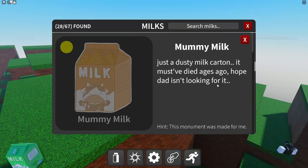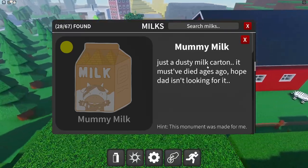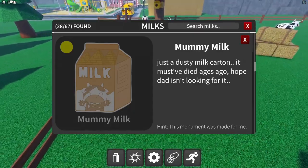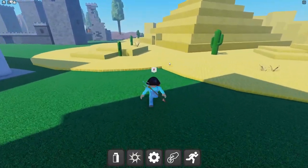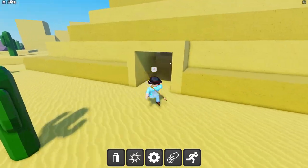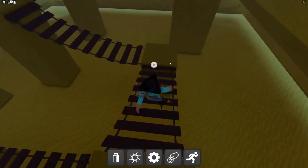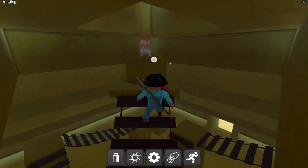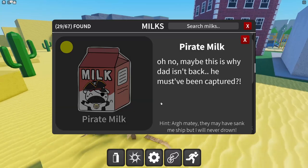The mummy milk — 'just a dusty milk carton, it must have died ages ago.' The hint says 'this monument was made for me.' We haven't even gotten to the extreme milks yet, but if you're liking this video make sure to leave a like. The game is linked in the description — cool developers would really appreciate it!